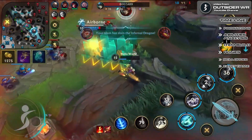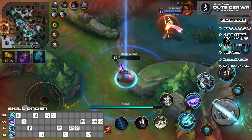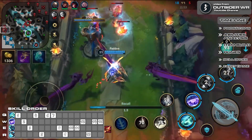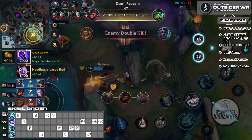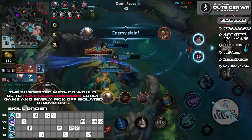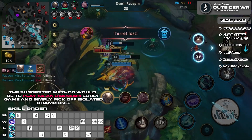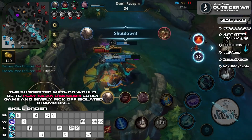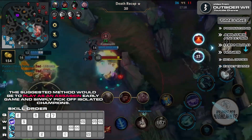Skill Order: since Ekko is a melee hybrid range champion, you are better off maxing his Q first. This will allow you to trade vast amounts of damage against ranged champions. As his W is completely based on timings and is useful only in team fights, it's up to your playstyle whether you want to upgrade your second ability to its highest level or not. The suggested method is to play as an assassin early game, max your E and then W to quickly deal damage or evade whenever possible, while simultaneously upgrading your ultimate whenever possible.